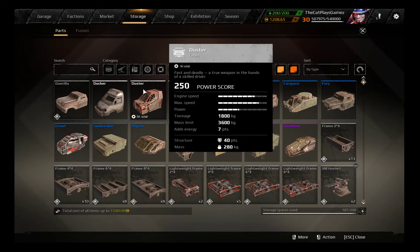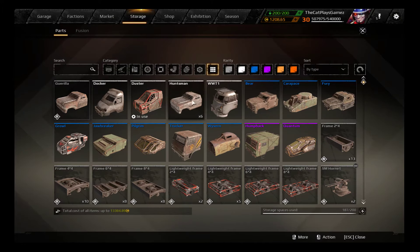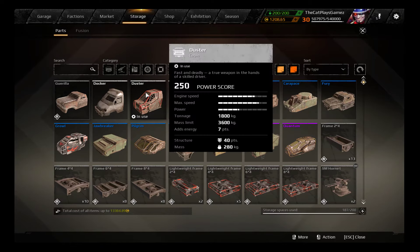Last up is the Duster cabin, which has 200 meters of radar range and 200 meters of radio range. Its maximum speed is 90 kilometers an hour, with a speed limit of 100 — the speed limit is always plus 10. It has a power output of only 1300, which is 100 lower than the Huntsman and 100 higher than the Gorilla, so it's actually decent in terms of power output. That said, it has 1800 kg of tonnage, 3600 kg of mass limit — the lowest in the game — only 7 energy points, 40 points of structure, and 280 kg of mass. The Duster is only obtainable via the market, as it was a reward for closed beta testers.